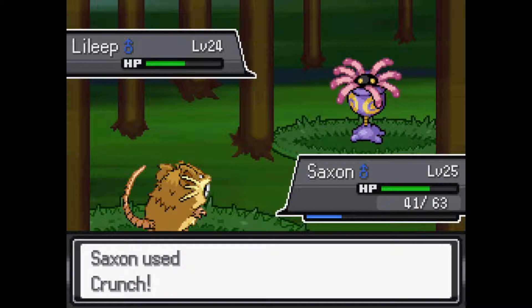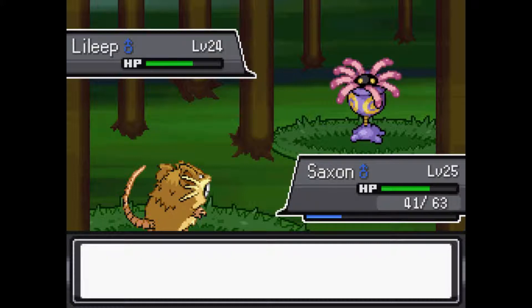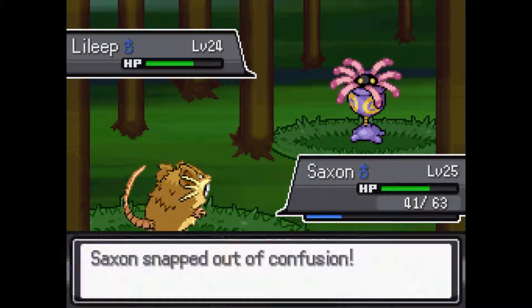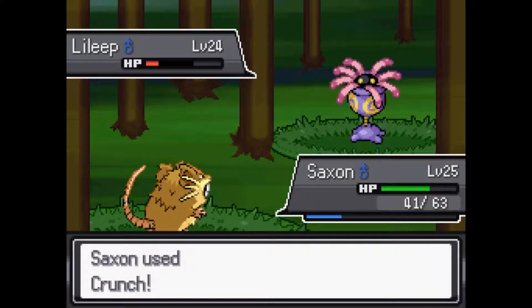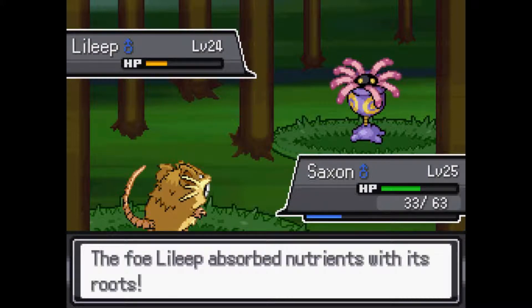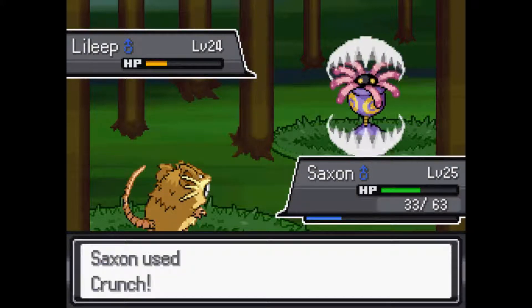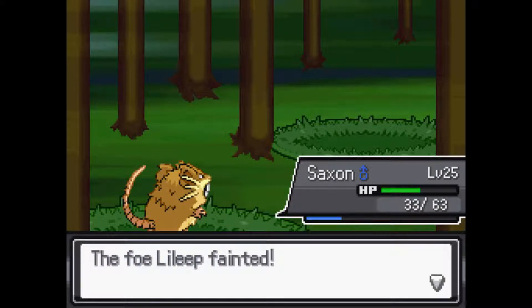Crunch is getting off — okay, I'm gonna say this right now: that Crunch is the most damage you'll ever see done to this thing. I don't think I have any other Pokemon on my team that can actually do decent damage to it. The closest is Flutterby's Confusion, which does like a sixth of the health. Even then, I have to get lucky to get past the confusion, because this Lileep was really, really tough for me.